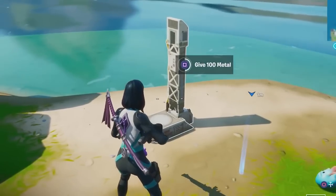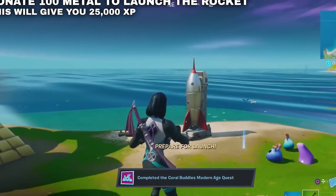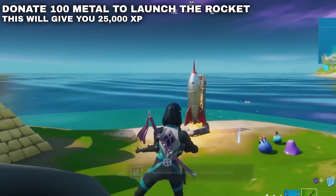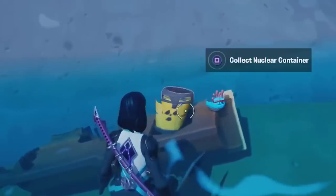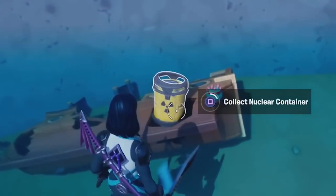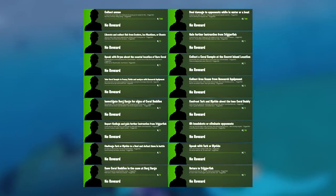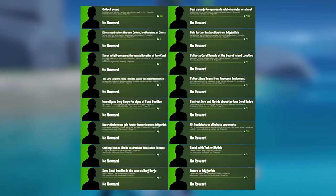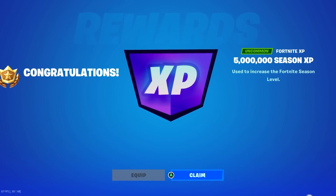As many of you remember, the Coral Buddies quest back in Chapter 2 — where you could light off a rocket and complete various other quests — were some of the coolest OG quests. It has now been leaked that based on new quests starting July 18th, we'll be able to unlock all of these quests in-game for Chapter 4, which will be some of the best ways to earn XP and fully unlock Tier 100.